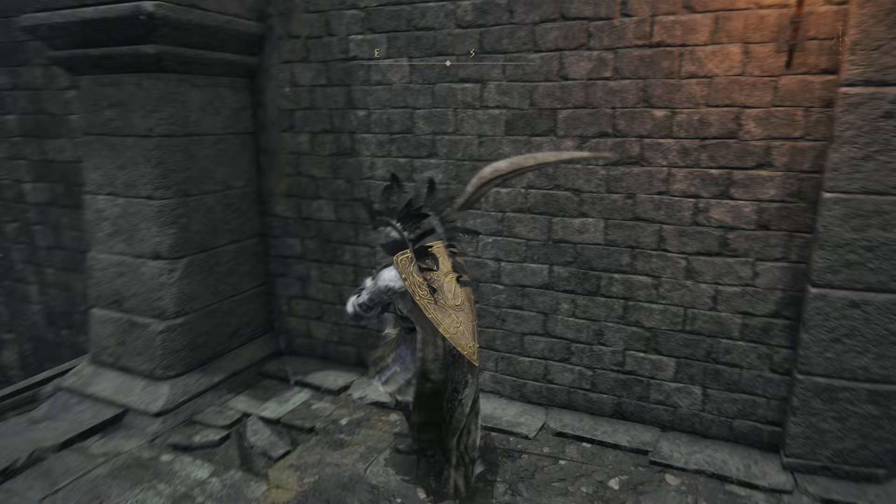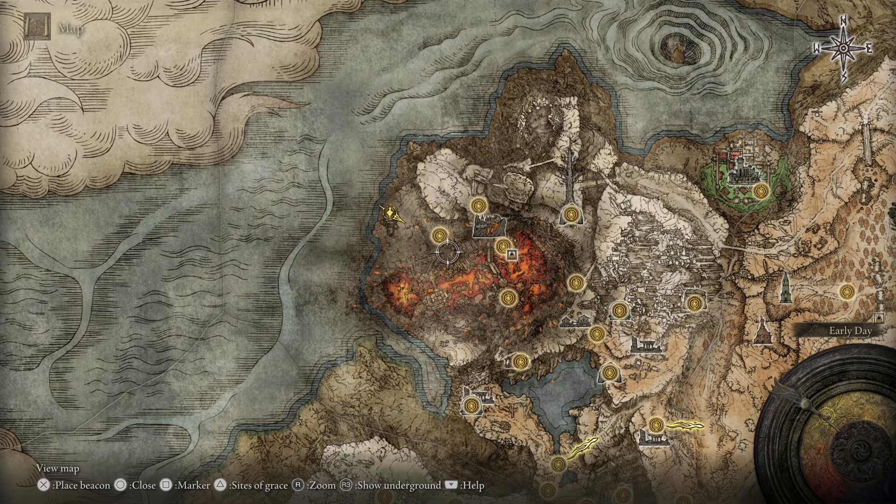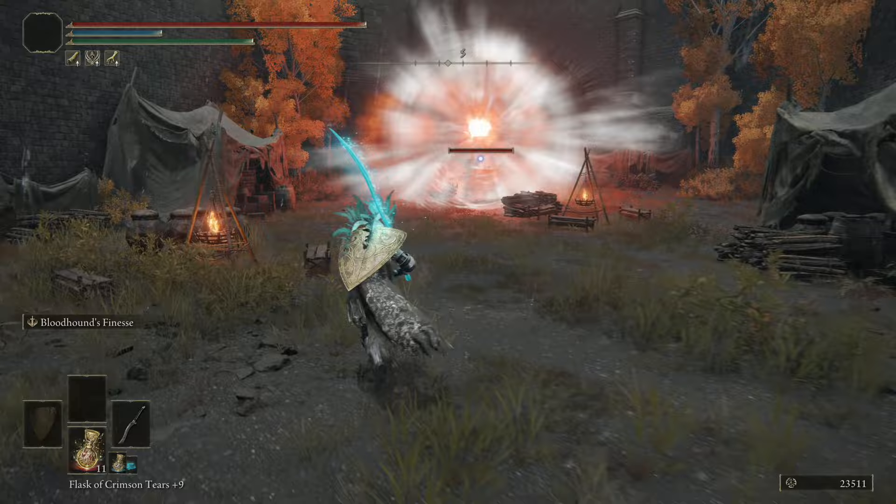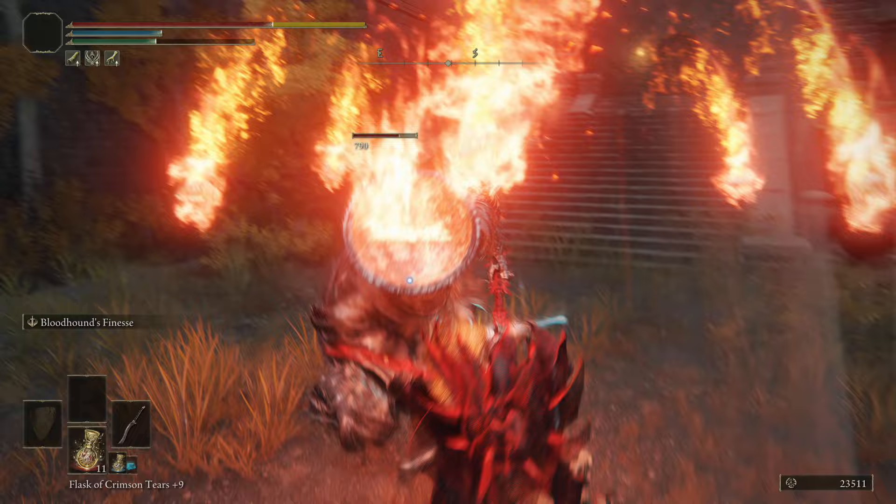Once you've gotten here, what you're going to want to do is run past a lot of the enemies. I've already run past here just so that you guys don't have to watch me do it. This is the guy that we need to fight. Once we beat this guy, he will drop his armour set and weapon, so that's what we're going to beat out of him right now.